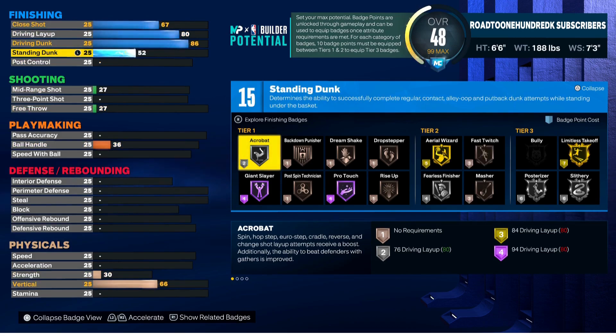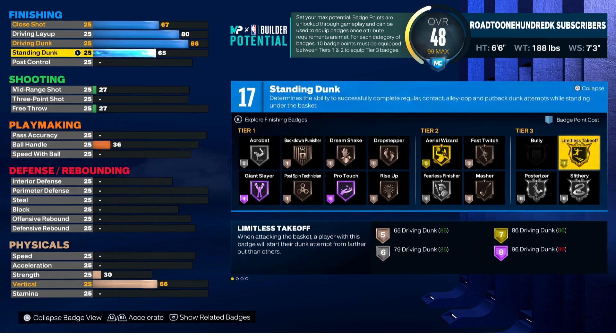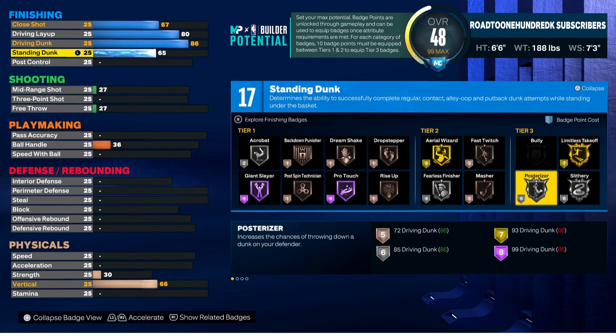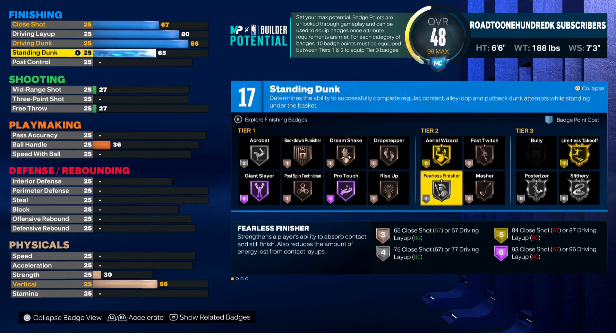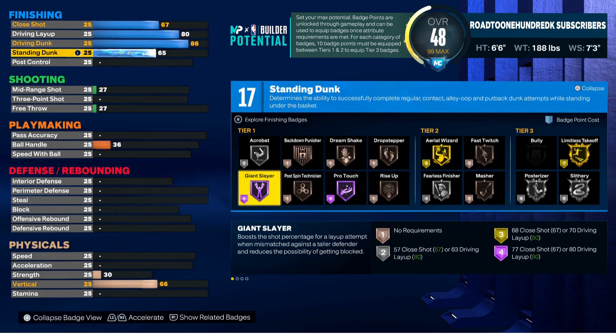For the standing dunk, we're going to get that to a 65, and as you can see we do get 17 Do It All badges. Why 17? Because we want Gold Limitless Takeoff — you need 17 total badges to unlock it. So we'll go with Gold Limitless Takeoff, Slithery, Posterizer, Fast Twitch, Fearless — that's 7, 13, 19, 22, 26.